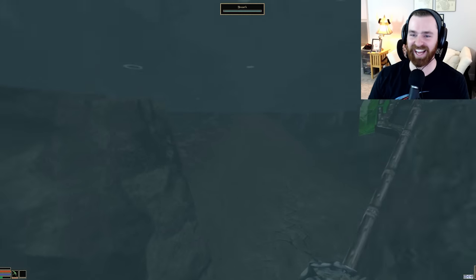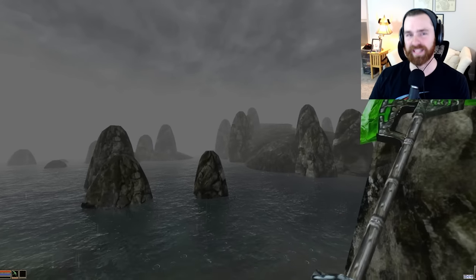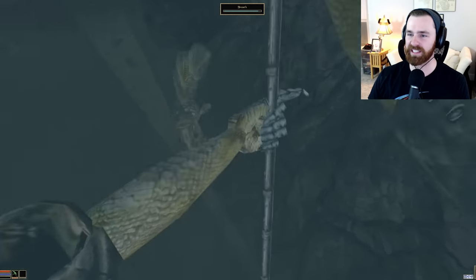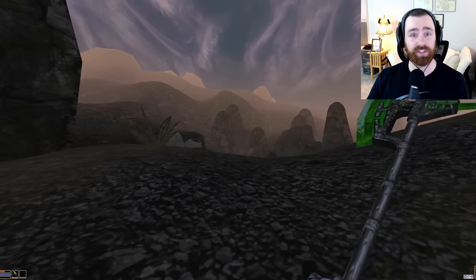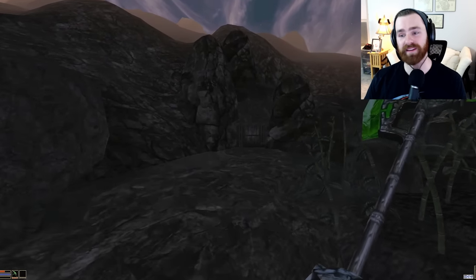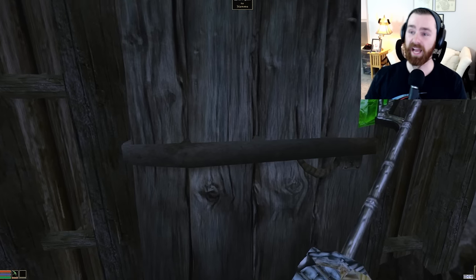The slaughterfish are instantaneous — the moment you hit the water they swarm you. I'd argue they're more of a nuisance than cliff racers, since at least cliff racers you can see coming. Making landfall, you can see dead ahead the Cave of Namu, our final destination. There are tough enemies inside, so take a quick save before diving in so you don't have to redo that journey.